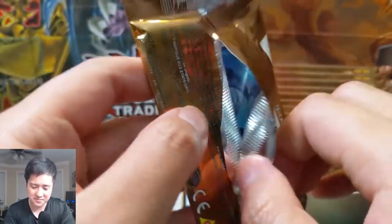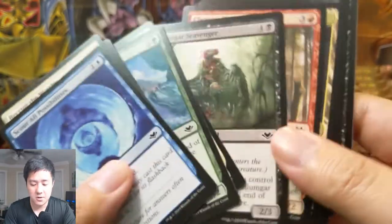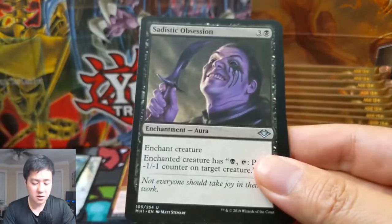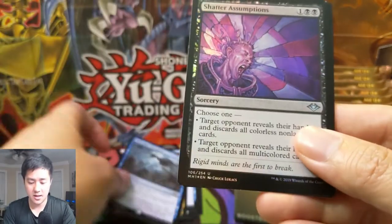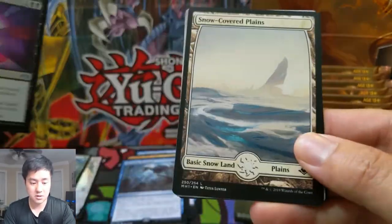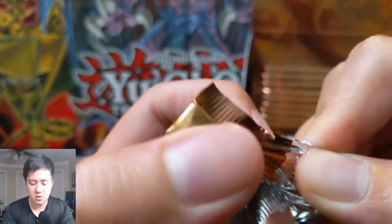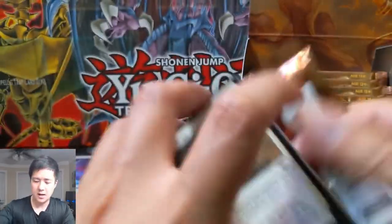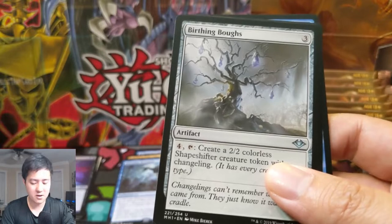Let's get those horizon lands — I feel like that's the only thing we've been missing from this set. As always, if you enjoy the content do me a favor and hit that like button down below. If you're new to the channel, hit that subscribe button. We do a lot of Pokémon content, and a mix of things like Yugioh, Magic the Gathering, as well as other TCGs like Force of Will and Cardfight Vanguard — which I haven't posted yet, I'll probably post that in the very near future.